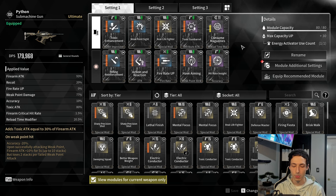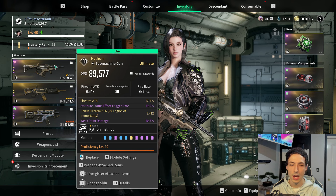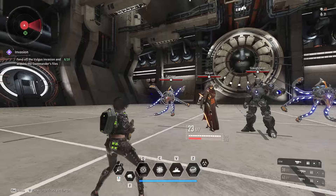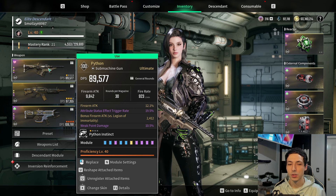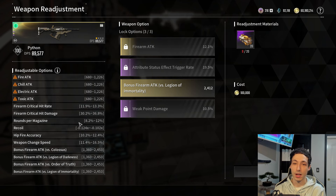The whole idea with Python specifically is to do as much weak point damage and as much toxic damage as we can. As for the rolls on my gun, they're actually all really good — one is a bit circumstantial. I went with Firearm Attack, Attribute Status Trigger Effect Rate, Bonus Firearm Attack versus Legion of Immortality, and Weak Point Damage. Legion of Immortality are the electric enemies — they're actually weak to toxin, so that bonus firearm attack versus Legion is a really good roll for dungeon runs. If you're not a fan of that roll, other options would be Firearm Attack versus Colossus or Rounds per Magazine.